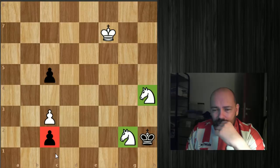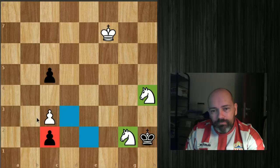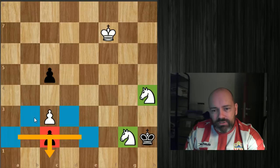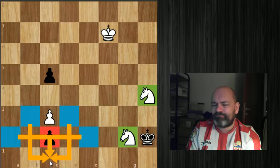The pawn on c2 is about to queen. The first thing to notice is that no knight can stop the pawn — you would need a knight on one of these squares to cover c1, but that's not possible. So what do we do?